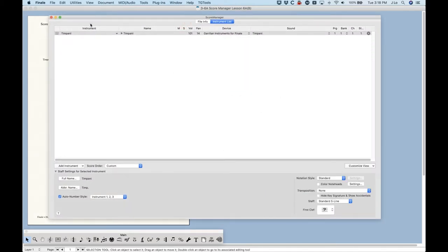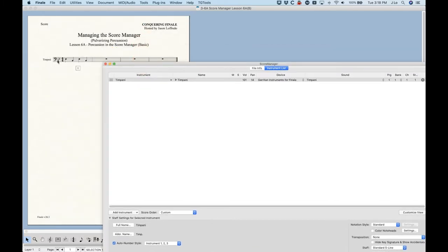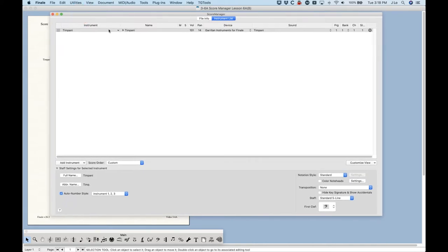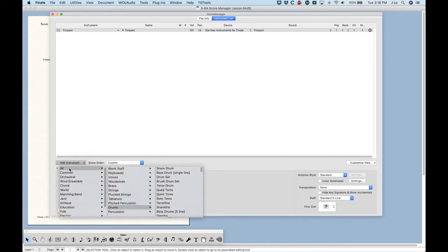Here in the Score Manager, the only instrument I have is a timpani, which is technically a percussion instrument, but it's a pitched percussion instrument — not what we're talking about today. We're talking about unpitched percussion. If I go down to the Add Instrument section and choose All, you can see there are three things for percussion: pitched percussion, drums, and percussion. We're not talking about pitched percussion because those behave the same as any other instrument in Finale with key signatures and clefs.